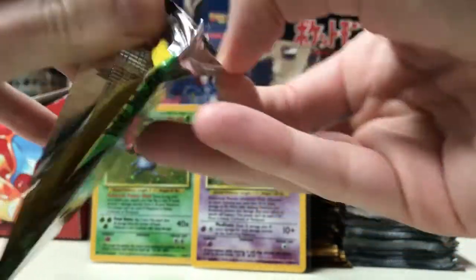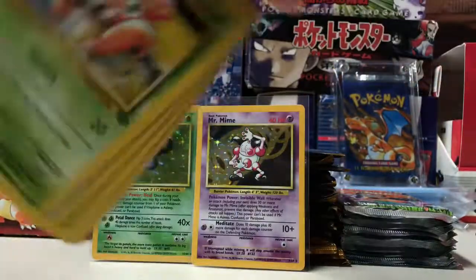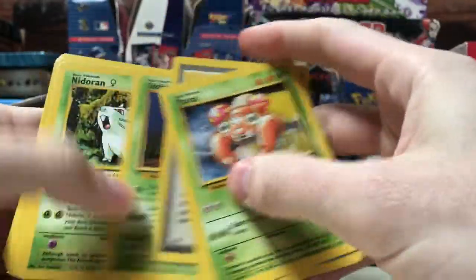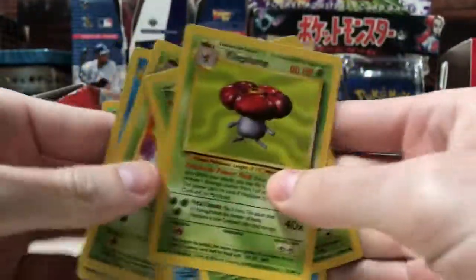I'm really liking these packs. Paras, Goldeen, Poké Ball, Oddish, Nidoran, Bellsprout, Exeggcute, and a non-holo Vileplume — that's what I needed for my set, very cool!